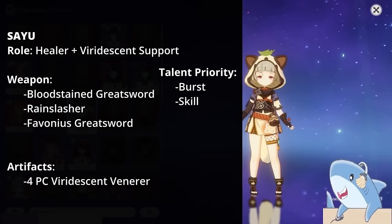Klee. Give her a DPS catalyst like the Widsith or Mappa Mare; 5-star catalysts also work well. For talents, focus on her Normal Attacks since she mostly does Charge Attack damage, then level her Skill and Burst. For artifact sets, focus on 4-piece Crimson Witch or 4-piece Wanderer's Troupe. If you can't get a good 4-piece with good substats, mix and match 2-piece Witch with 2-piece Gladiator or Shimenawa. Main stats: Crit Rate or Damage Circlet, Pyro Damage Goblet, Attack% Sands.